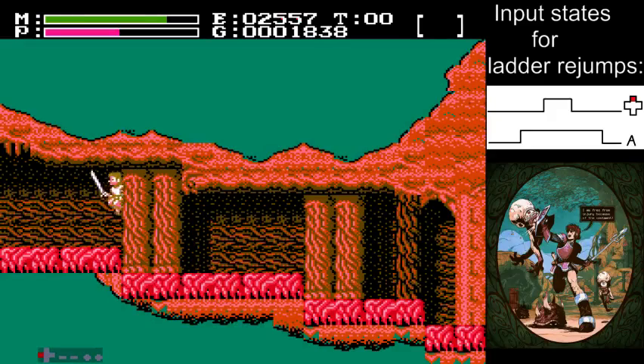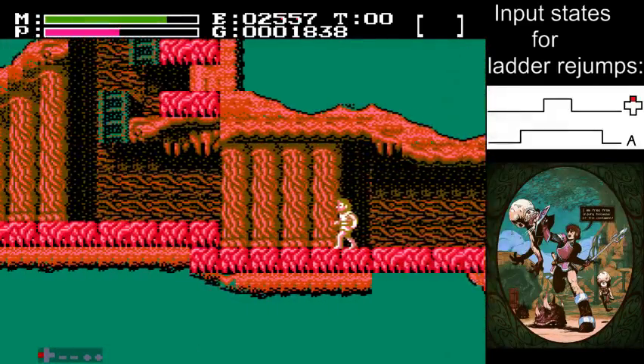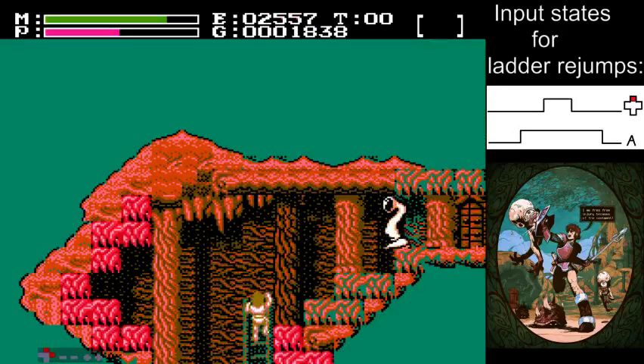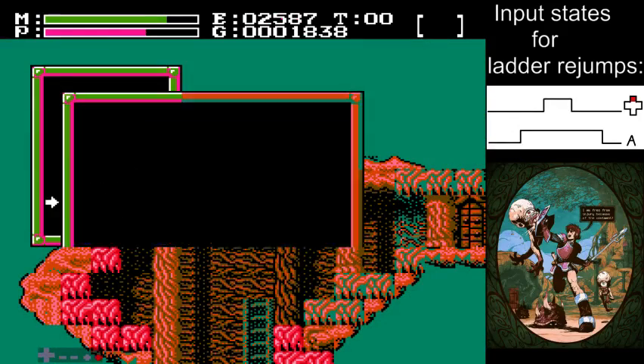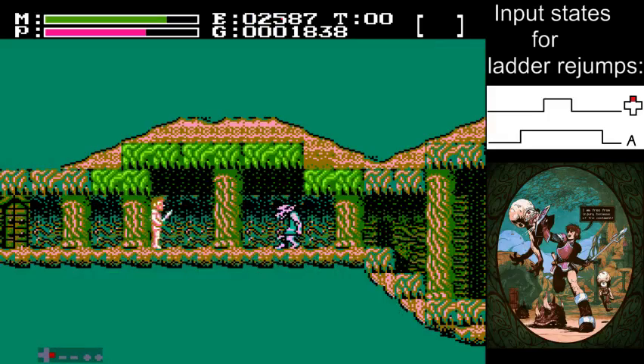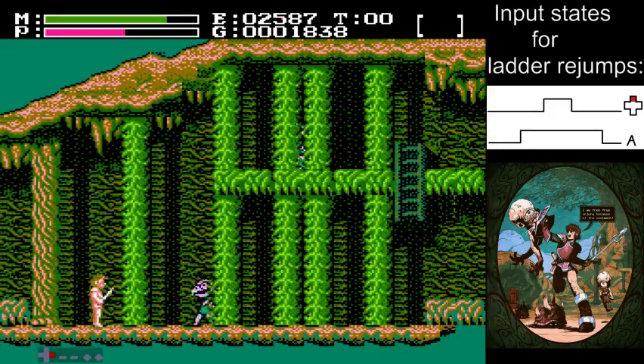Double stab, walk - chase that guy down and stab him again. I believe those guys have 29 HP, so one deluge will not suffice. You can jump into this screen and jump again - unlike Mega Man games you can just do that. Just walk and this guy will push you to the right - it's faster than fighting him. Remember you need to get killed soon.